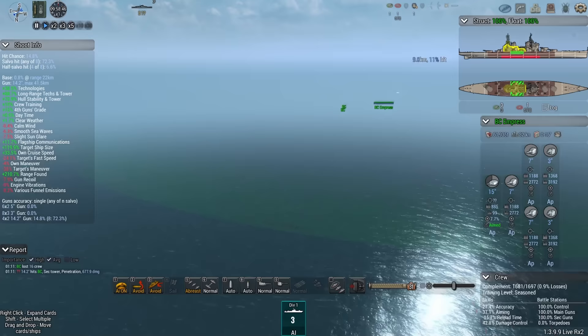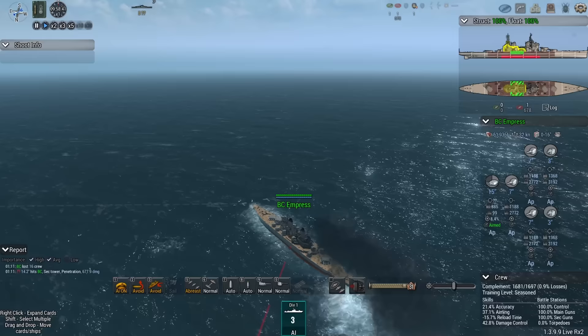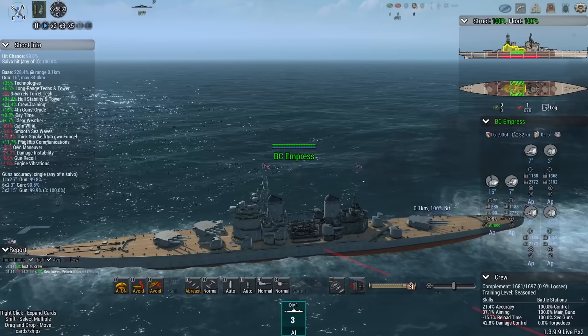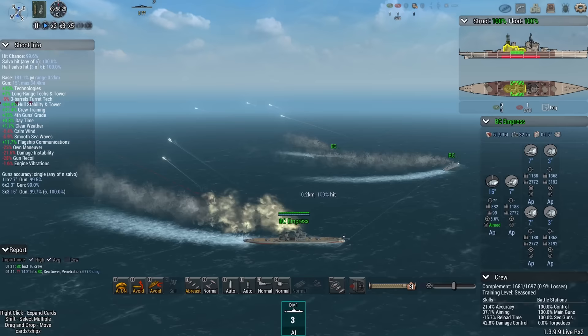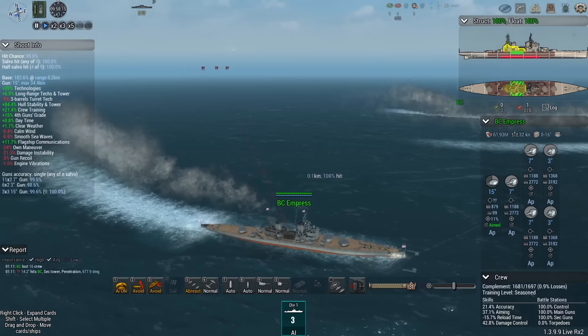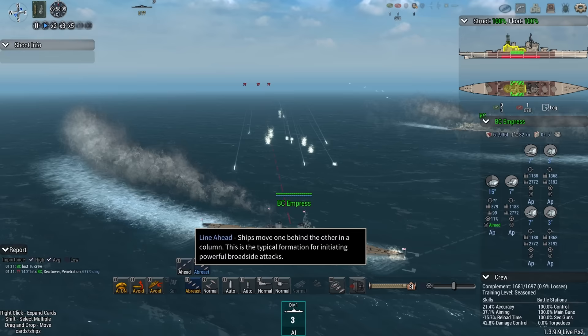First hit on the Empress herself. It looked pretty bad — 680 points of damage. But really, the Empress has lost no structural integrity, even though that was a really bad hit to her secondary tower. Now the ships are in a line of rest formation, which I don't think is ideal for the British ships. I really would probably only use that for the Russians and maybe the French. But this is what the AI picked, and this is what I'm going to stick to.